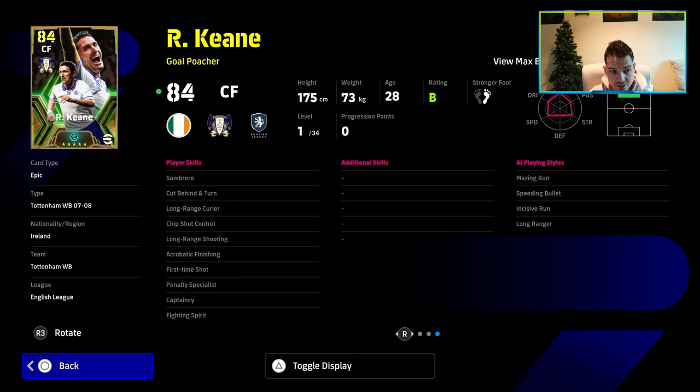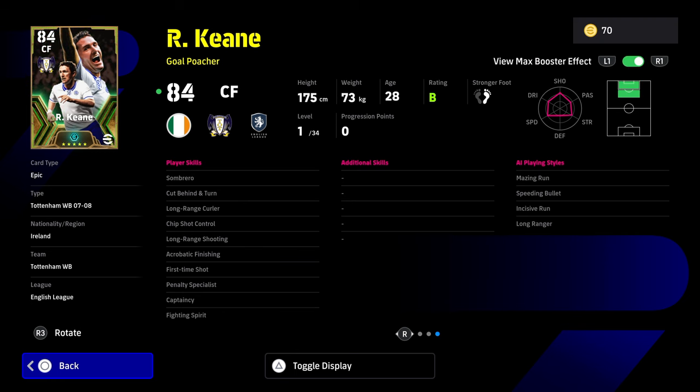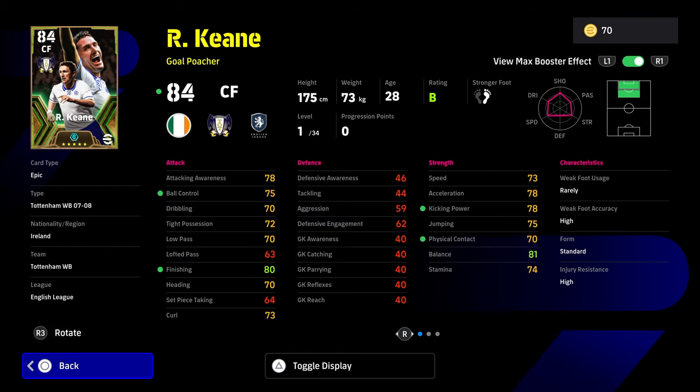There's one big issue with Robbie Keane, but I do think that he is probably the second best player in the pack. Dwight York is a disappointing card and I'll show you why in a second. If you are going to be training up Robbie Keane, you need to have a lot of thought put into where you want to play him. I would personally play him as my second striker if you're playing a two-man up-front partnership. He doesn't have one-touch pass, and that low pass is a bit of an issue.